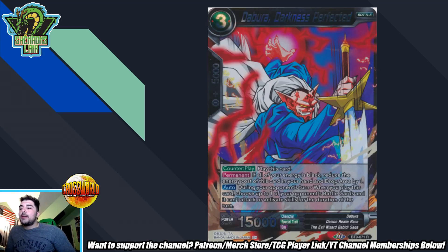The final card is Dabora Darkest Perfected. Counterplay Permanent — if all your energy is black, it becomes a two drop. Auto during your opponent's turn: when you play this card, choose up to one of your opponent's battle cards and it can't attack or activate skills for the duration of the turn. This card is amazing against certain boss monsters — think the Hatchiak five drop, the Demigra secret rare, the Victory Strike secret rare. One thing to keep in mind is that it is technically generic: it's a two cost in a mono-black deck, but in any other deck it's a three cost counterplay that locks down a battle card and prevents it from activating its skills. It's a generic counterplay that any deck can use if the format calls for it.